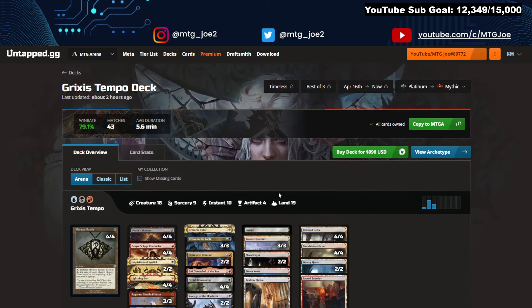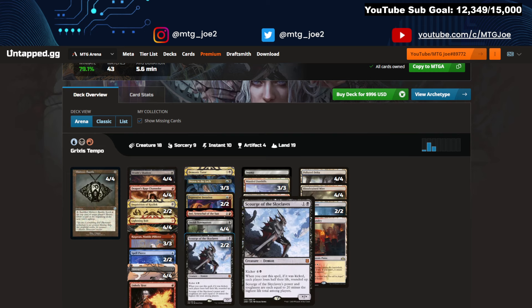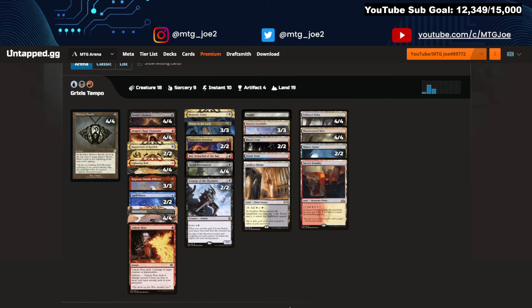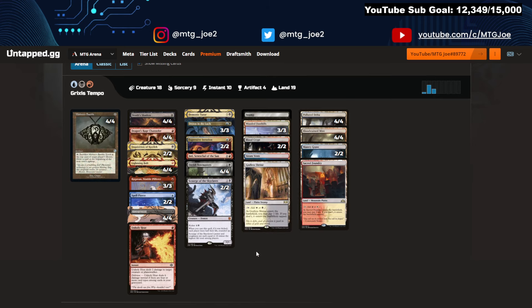Nothing really new with the Grixis Tempo deck, but it has a fairly high win rate. This is the Grixis Shadowless build — no Death's Shadow — using Scourge of the Skyclave instead, a card that can definitely see play. This is the four-color variant that's just splashing white for sideboard cards in particular matchups. You can definitely play Reanimate in this deck since you have a bunch of cheap creatures that can come back, and the life loss isn't necessarily a negative. This version is on Scourge with Inti to push through trample damage.